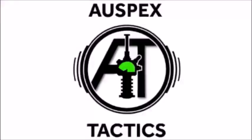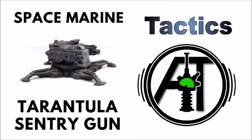Hello and welcome back to Auspex Tactics, the strategy-focused 40k channel, where we're all about getting the most out of our miniatures on the tabletop. Today we're back to looking at the Space Marine Forge World datasheets, and we're going to be having a look at the Tarantula Sentry Gun and the Tarantula Air Defense Battery. We're going to be focusing on the Space Marine rules for these today — I know they can be available for the Imperial Guard as well — but we're going to be focusing on their use in the Adeptus Astartes today.